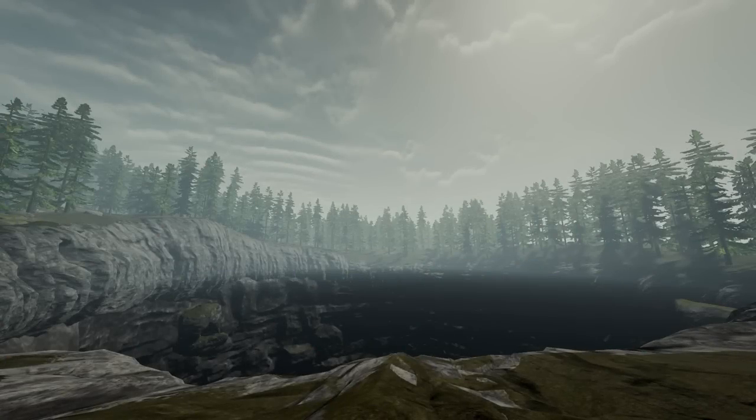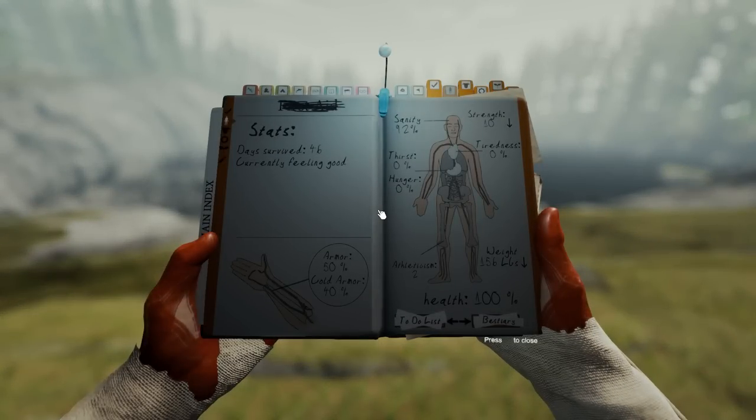Tip number five is kind of tied to tip number four: just keep an eye on your stats. All of your stats are very important. Constantly check your book, because if, for example, you are infected, you will need to take a remedy to cure it, otherwise you will have lower stats temporarily. Also, if your character is quite tired, you want to make sure that you're sleeping right. If you're wanting a full guide on how to manage and maintain your stats, I will put the link to a guide at the top right of the screen right now — go ahead and click it.